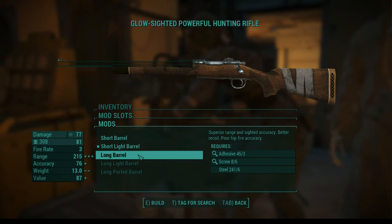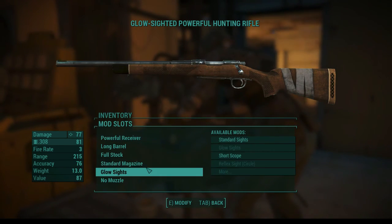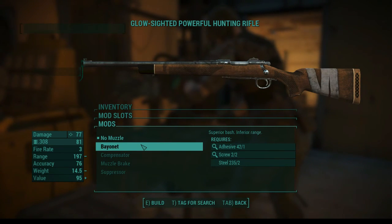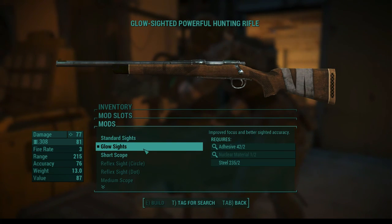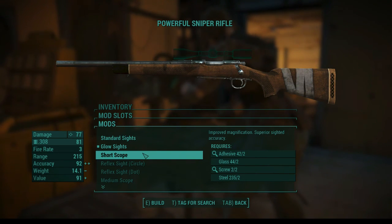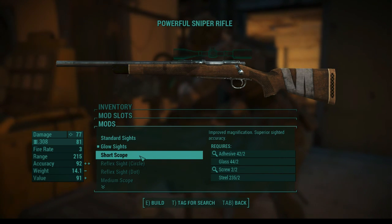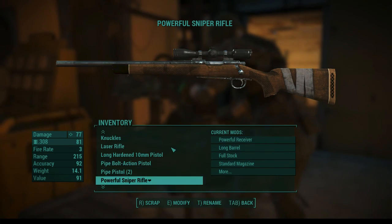Short light barrel — can I do a long barrel? I totally can. We're just making this thing into exactly what we need. Low sights are nice. Muzzle — I could do a bayonet, I don't really care for that. We've got the glow sights. I could do a short scope and it could actually be my one scoped weapon. I think we could definitely use it. Alright, so we've basically got ourselves a real sniper.